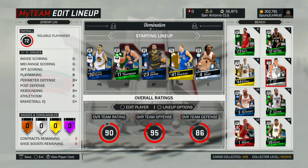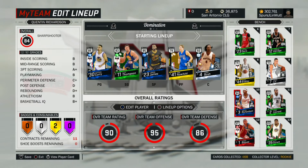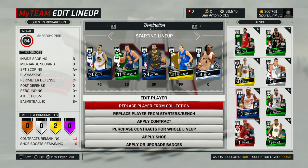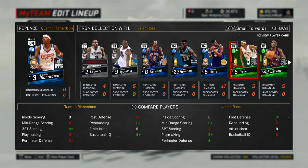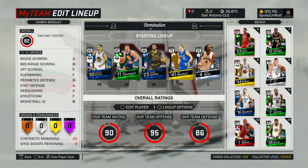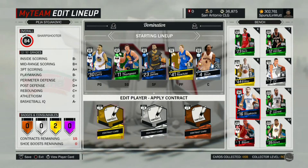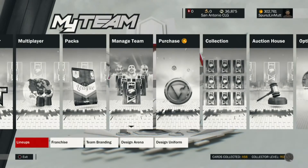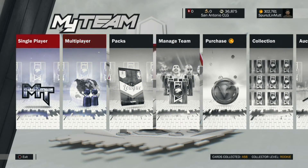Let's go manage my team. I'm going to remove Quincy Richardson - I love his shot but I'd rather have him for my challenges. Is he a small forward? I'll have him as a two guard. Okay, load him up with some contracts - now he's ready to rock. Make sure I have the right managed team because I remember last time I didn't do good.